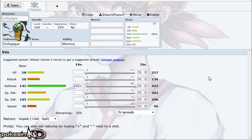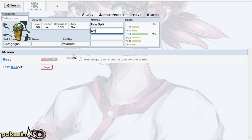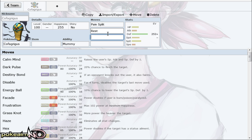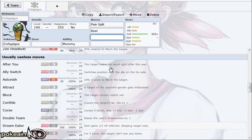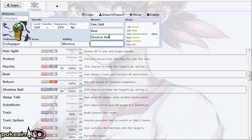Unfortunately it doesn't really have reliable recovery, so that just really hinders it defensively. Even though it does have an offensive trick room set, those of you that haven't played Gen 6 — hidden power got nerfed from 70 power to 60 power. That makes a lot more difference than you might think when that's your main coverage option on a trick room set.